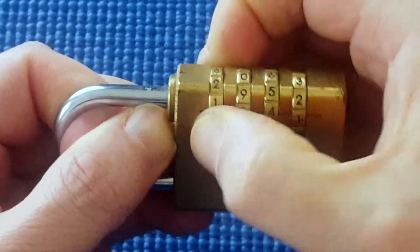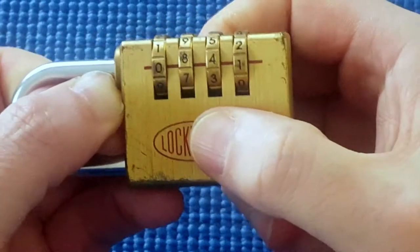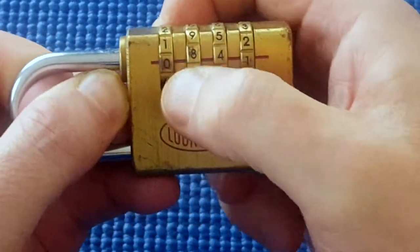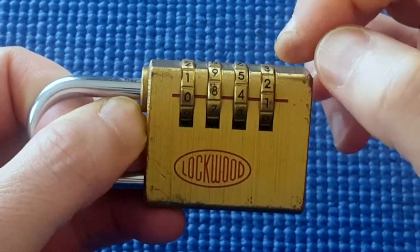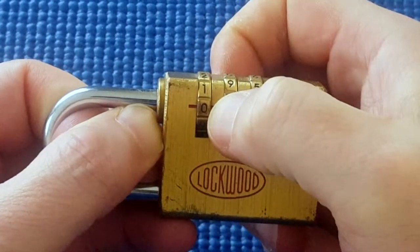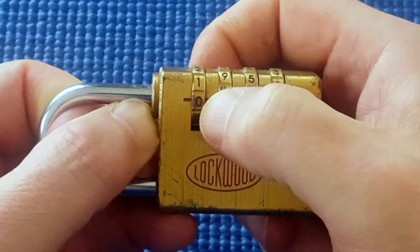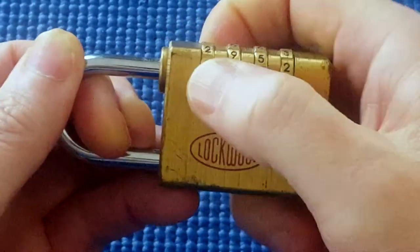This one jumped into a gate at 0. I don't know if it's a true gate or false gate. I know this lock has gates every second number. So if 0 is a gate, then 0, 2, 4, 6, and 8 will be the gates.